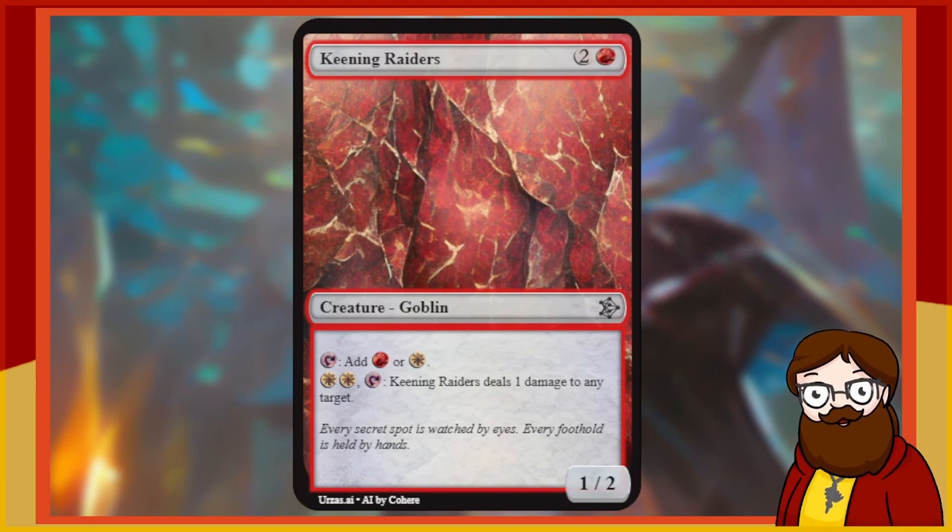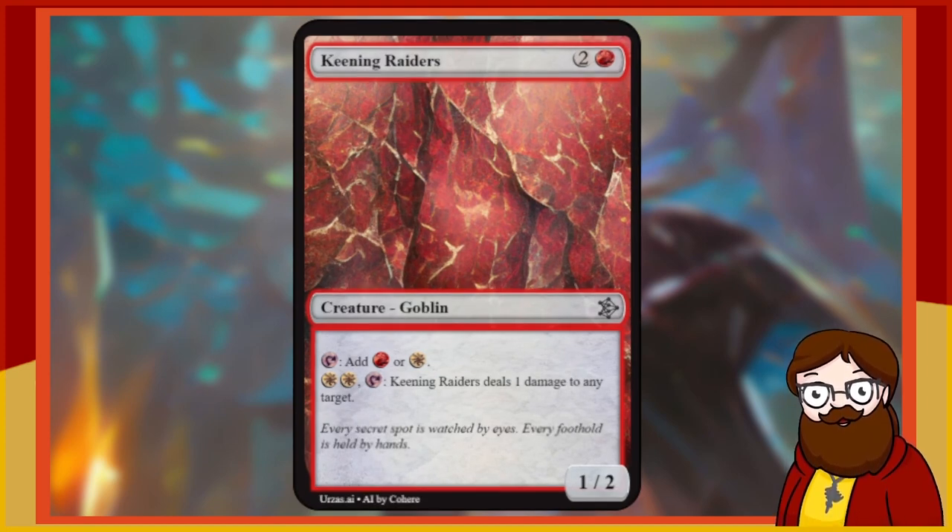Keening Raiders is a 3-mana 1/2 red Goblin. Tap, add red or white. For white, white and tap, Keening Raiders deals 1 damage to any target. Three mana 1/2 — not great stats. Tap for red or white is cool; more expensive than you want for a mana dork, but it's not a green mana dork, so the flexibility is relevant. For 2 mana and tapping it, you can ping — sometimes that's all you need to kill a 1/1. Remember though: since this taps for mana, every time you tap it for something other than mana, you're effectively spending a mana to do it.